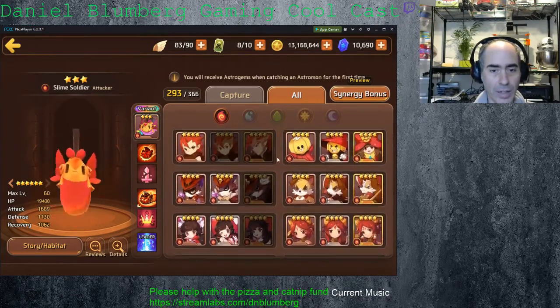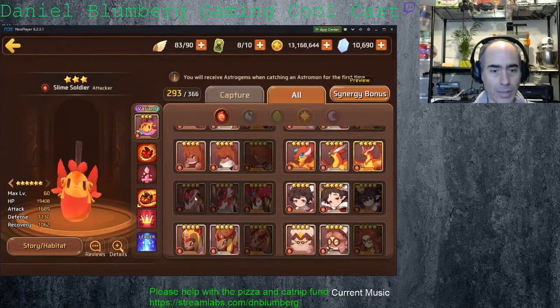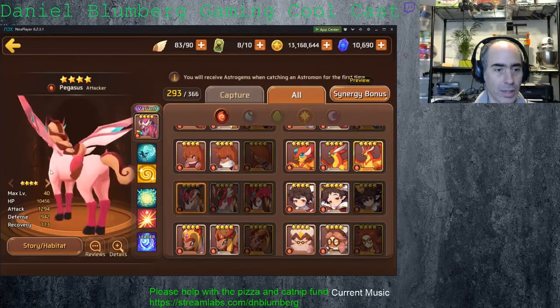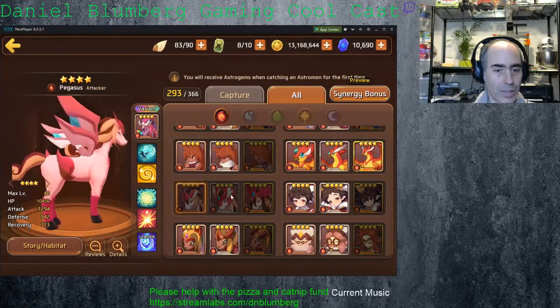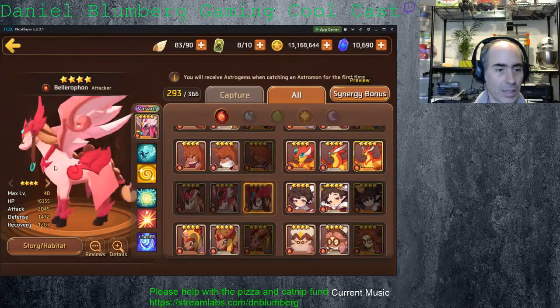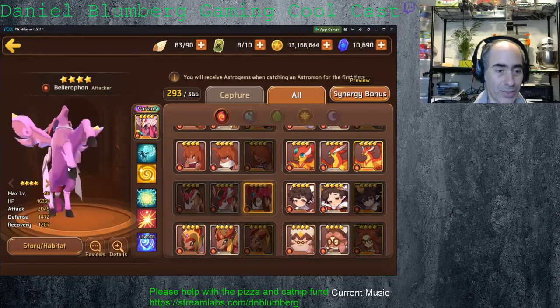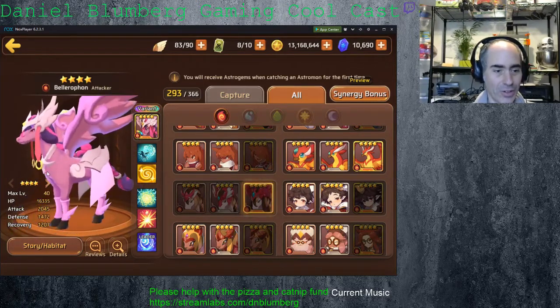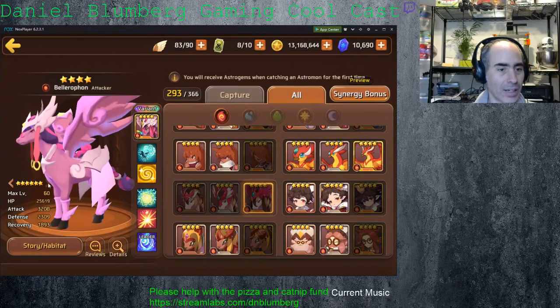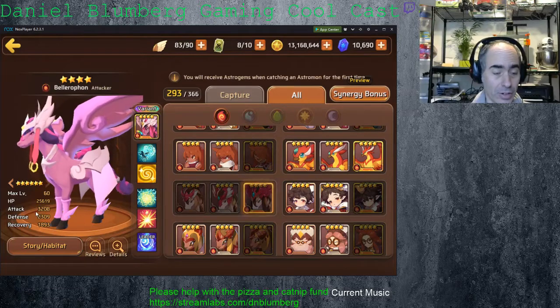We're going to go find the Pegasus, which should be in here now. Yes, they finally brought our winged pony. Look at this, that looks pretty cool. And then the elites, variant — this really is the My Little Pony version. The fire version is the My Little Pony version, all grown up. He is an attacker — nice attack stat, 3,200 base. That's actually pretty dang cool.